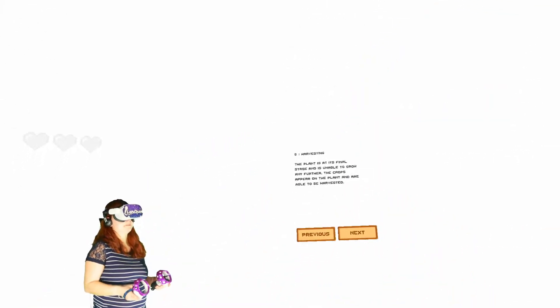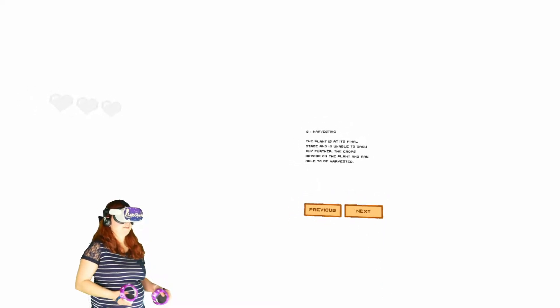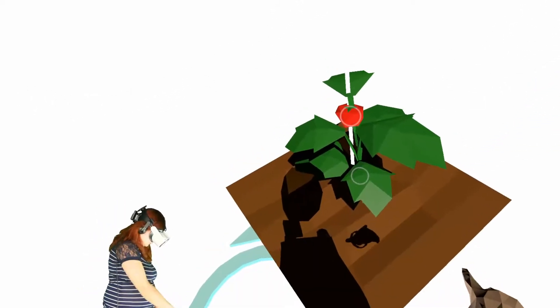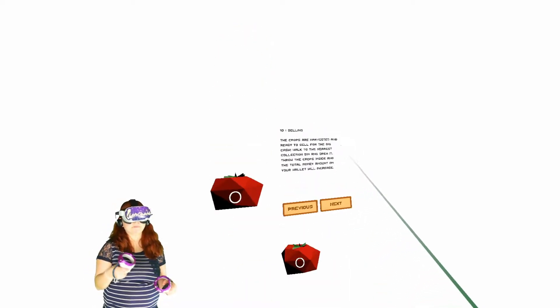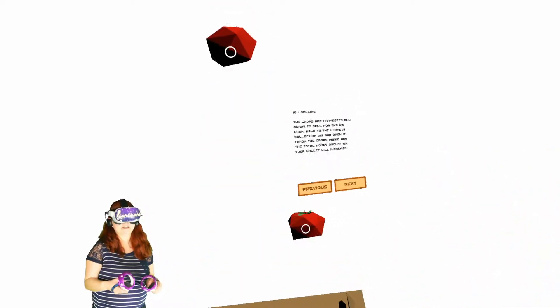We got our tomatoes. Next is harvesting. The plant is at its final stage and is unable to grow any further. The crops appear on the plant and are able to be harvested. You can teleport there. The health of a plant is only visible when it is full grown — three hearts mean you can harvest three times until the plant is lost. And then we can sell. Walk to the nearest collection bin and open it, throw the crops inside and the total money amount on your wallet will increase. Congratulations, you've finished the tutorial. Welcome to Harvest VR.